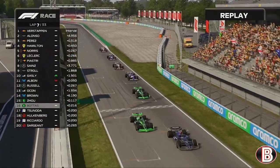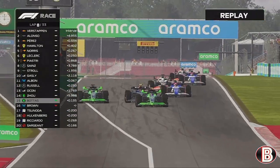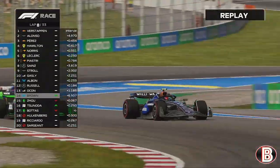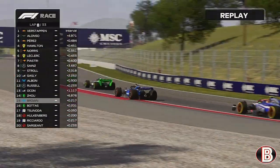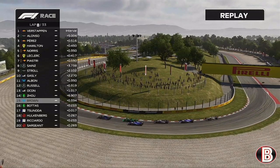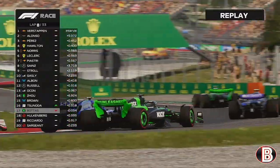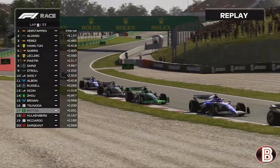Yuki Tsunoda is trying to get back through after that contact with us. Zhou is past us and there's nothing we can do. Bottas is on the outside as we try to go back round the outside of Zhou. Bottas might be done by the RB as they go side by side. The Sauber has got us though. Then Tsunoda gets it done on Bottas — what a battle that was.